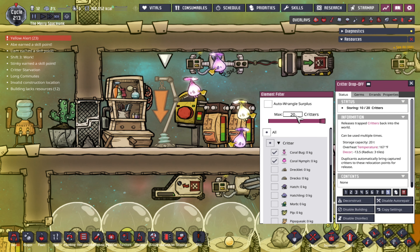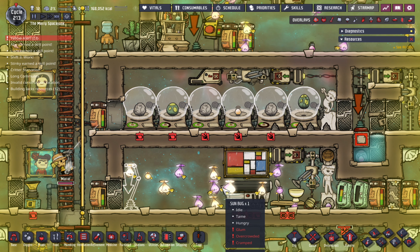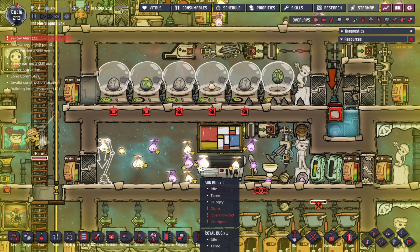This one up here is set to 20 — I'm actually going to set it to 30. Well, 20 is the max. We're going to use this as the dump-off stable until we get to a point where we can't fill it anymore, and then I'll have to find another location to dump them.